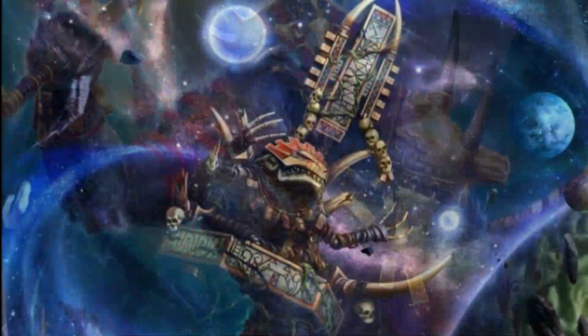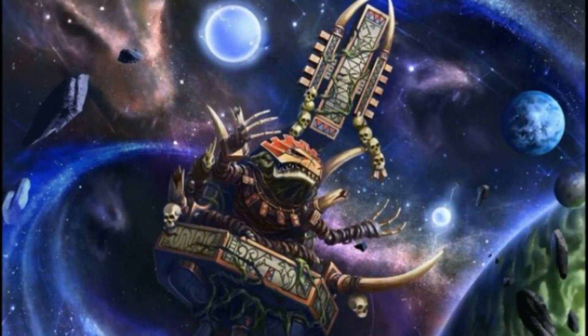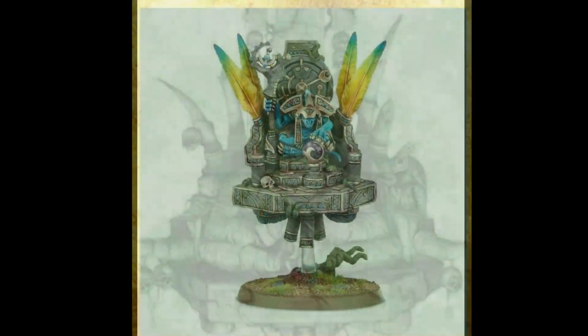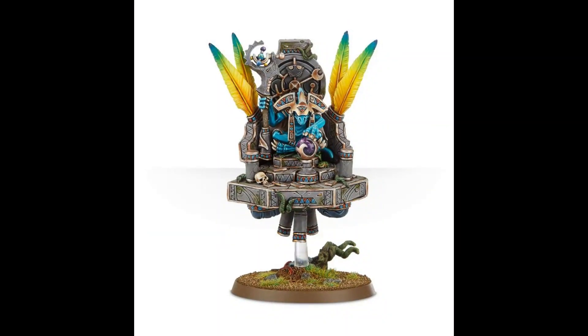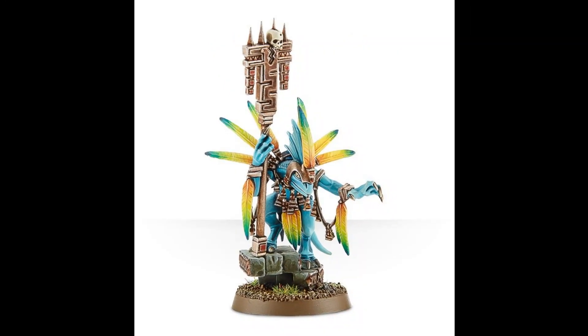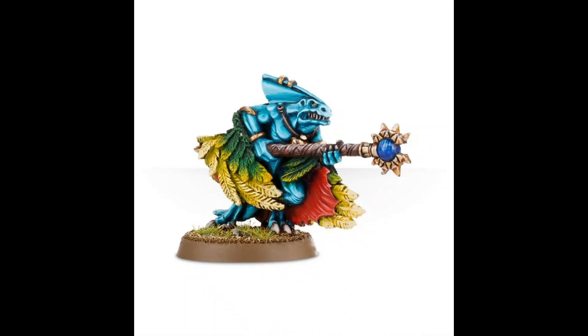Basically there are three different options. If you want to play a magic heavy army, you need Slann — and there are no start collecting boxes with Slann because they're old resin models. You need to buy at least two Slann. There's one Slann model, one Lord Kroak model, and lots of other skink magicians. The Astrolith Bearer is good as well, but you have to buy them piece by piece individually — there's no start collecting for this.